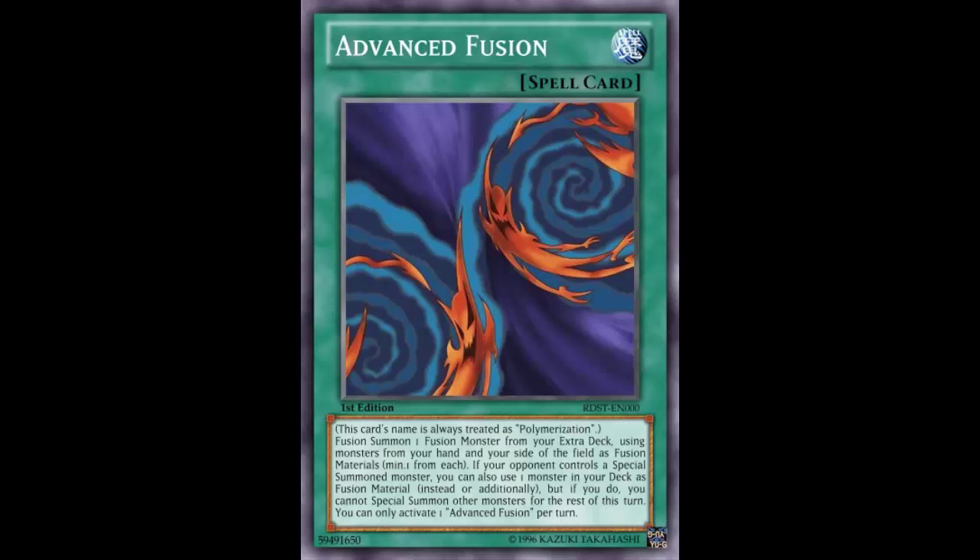This is kind of like Red-Eyes Fusion in that sense, because without restrictions they could just keep special summoning and go to town. Not only does your opponent have to control a special summoned monster — similar to Chazz — but you also cannot special summon any other monsters for the rest of the turn, similar to Red-Eyes Fusion. And I believe it's not just special summons — you can't normal summon either. On top of that, you can only activate one Advanced Fusion per turn, which I don't like, because this is supposed to replace Poly.